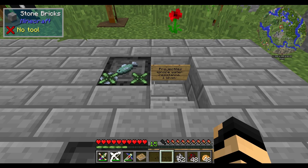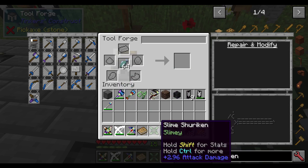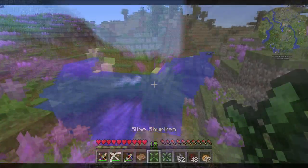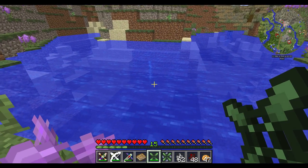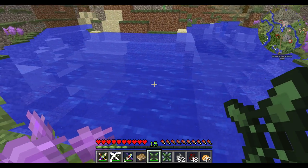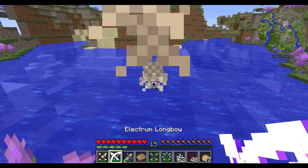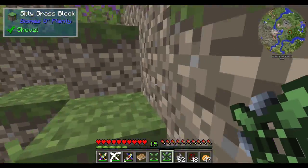Fins allows your projectiles to ignore water — it only needs one level and requires just two raw fish. Without it, throwing a shuriken in water causes it to splash instantly and sink. With fins on the slime shuriken, it shoots straight through water normally. This is really beneficial if you're using a bow or other ranged weapon underwater, since normally ranged weapons lose all functionality in water.